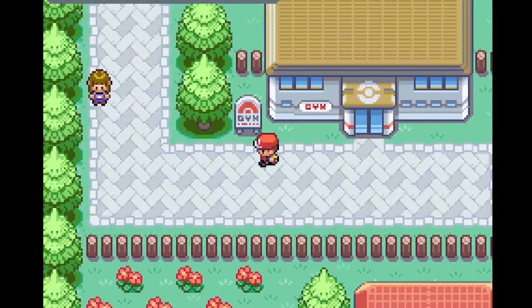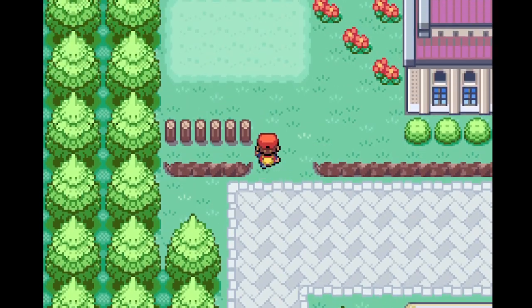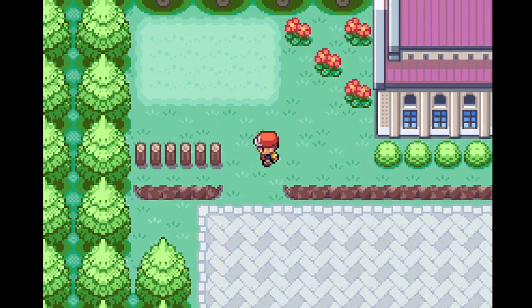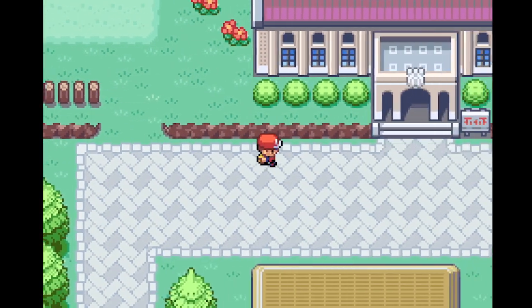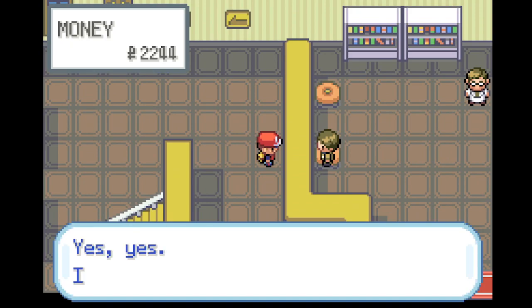The first gym — in my opinion, if you choose type disadvantage for the first gym you're gonna have a hard time. This is part of the reason I chose Squirtle for my starter.